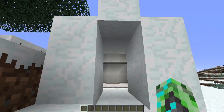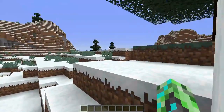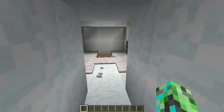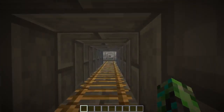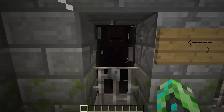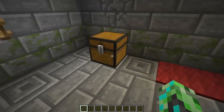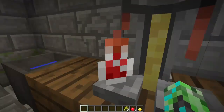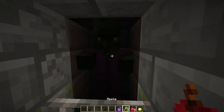Hello everyone, welcome back to the second part of my goofing off of 1.9. So you all may be wondering what this is — last episode I talked about an igloo, and this is it. Basically you can go down here and there's a chest with a cleric and a zombie cleric. It has a golden apple and a splash potion, so you can actually cure this guy.